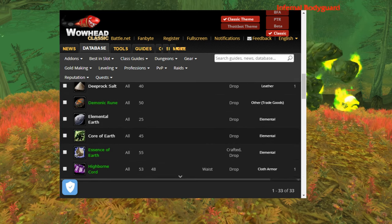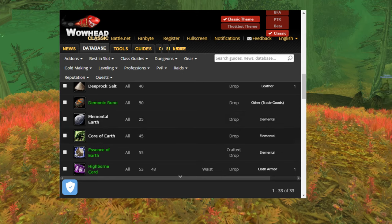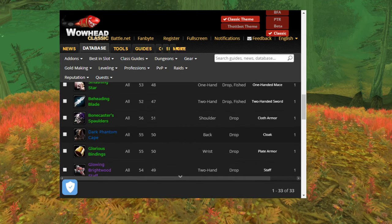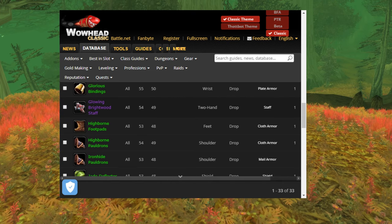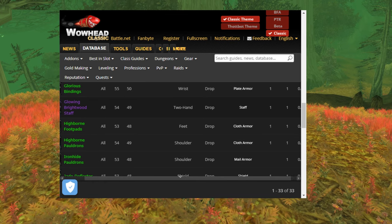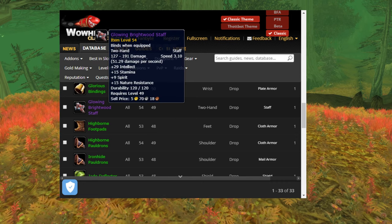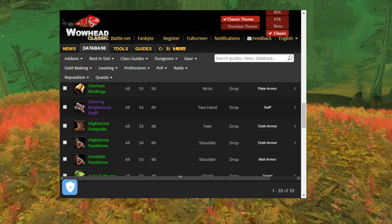I covered this in a previous video. There's also Core of Earth, which can be used for various things. The loot table isn't really that bad. I also noticed these guys have a 0.12% — so about 1 in 1,000 — chance of dropping the Glowing Brightwood Staff. If you really want the Glowing Brightwood Staff, that's 1 in 1,000. It's quite a nice staff with the nature resistance, especially with AQ20 and AQ40 coming out.